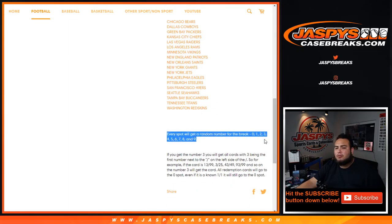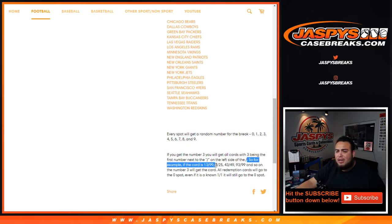This works like any other random number block break on our website but only for these teams in this specific break. Everybody gets a random number from 0 through 9. As an example, if you get number 3 randomized to you, you'll get all cards with 3 being the first number next to the dash on the left side. So if you hit a card that is 13 out of 99, that'll be your hit for block 3.